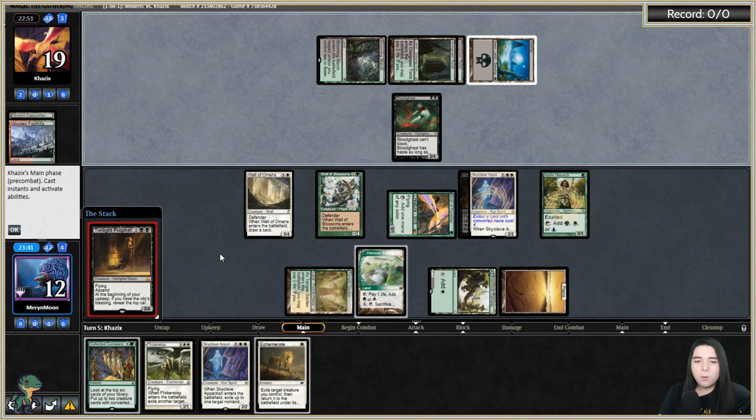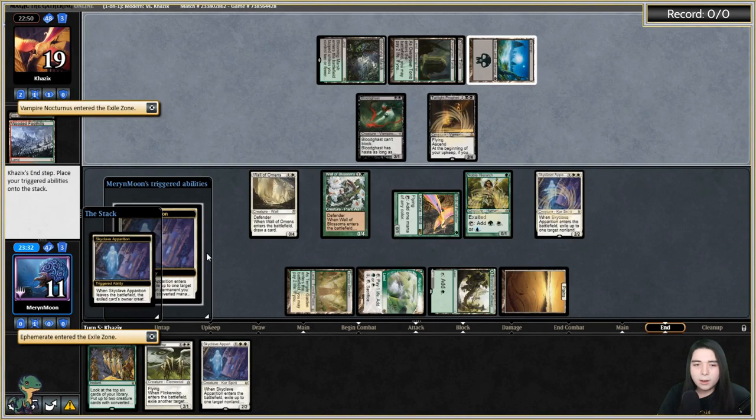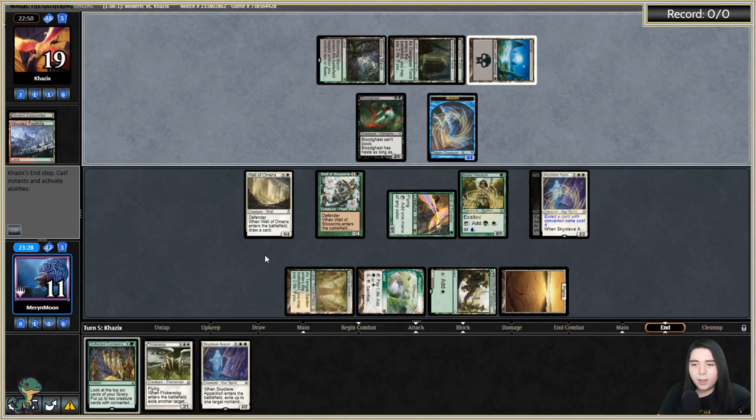We'll Ephemerate our Skyclave and eat the Twilight Prophet. They're going to get a dude. Then we rebound and target our Skyclave Apparition again.